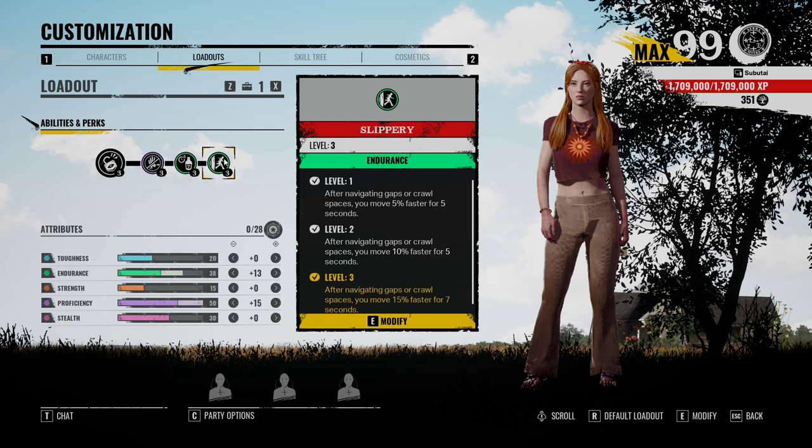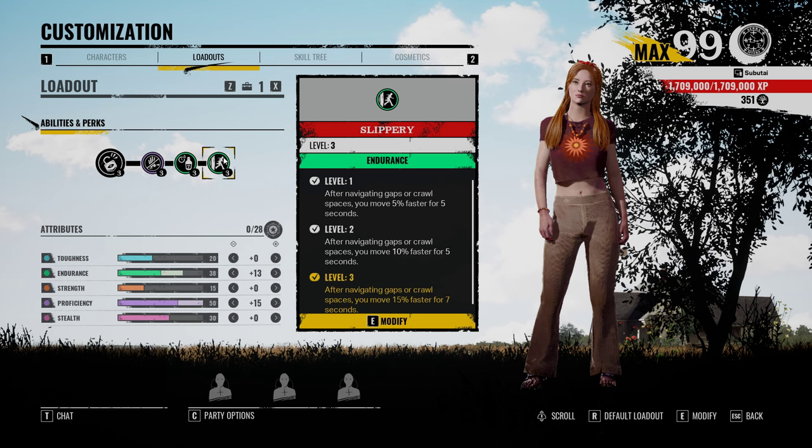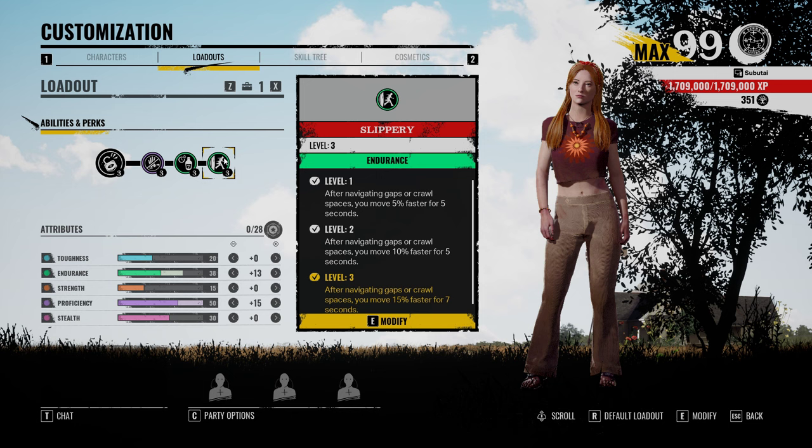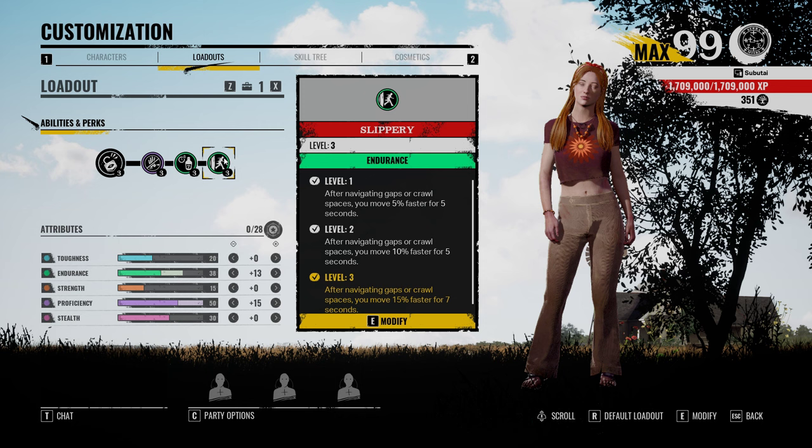And a big part of that is because I have Slippery. I personally never cared that Choose Flight got nerfed. I wasn't worried about it, and part of that is because I have always had faith in Slippery. After navigating gaps or crawl spaces, you move 15% faster for 7 seconds. I don't even know how to explain how amazing this perk is. I've always loved it.